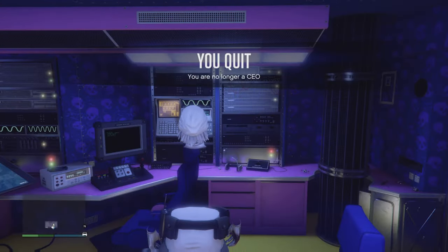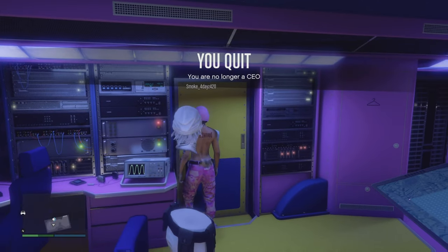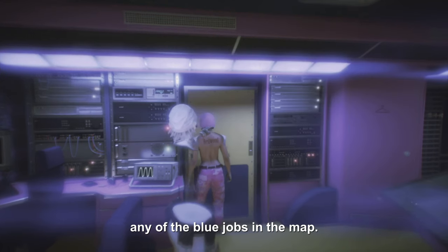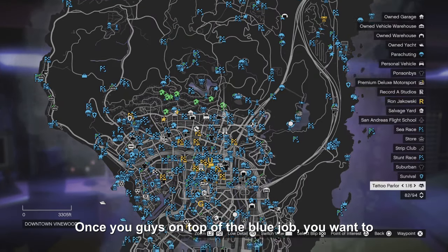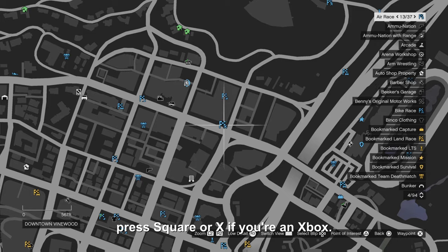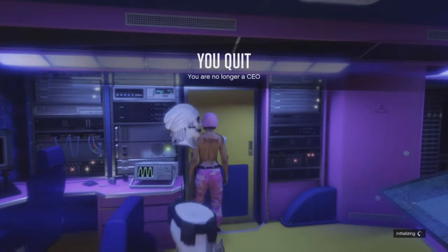Now you guys are gonna need to open the map and go to any of the blue jobs on the map. Once you guys are on top of the blue job, you want to press square or X if you're on Xbox. Now your friend is gonna see your character disappear.